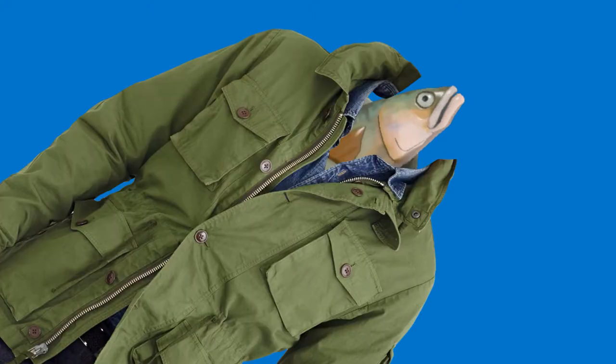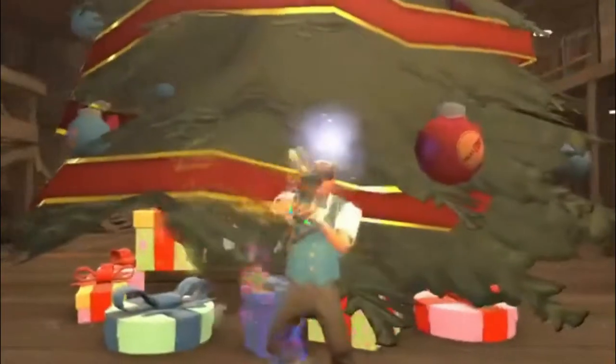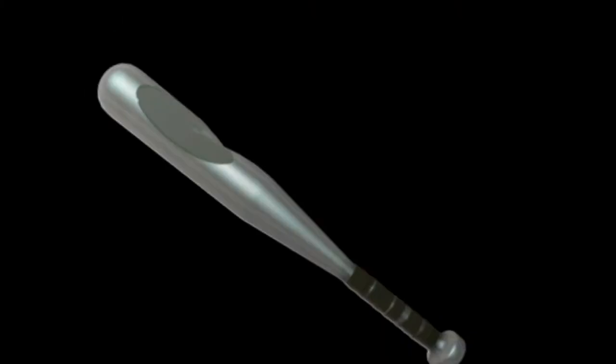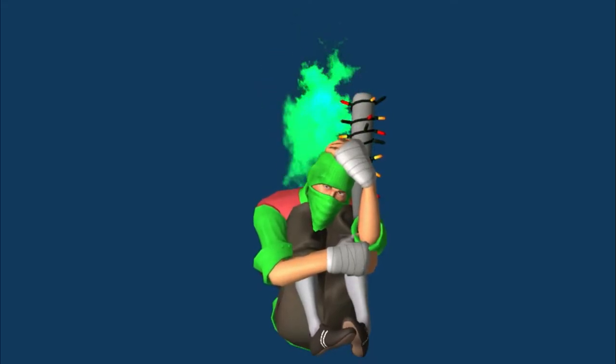Another thing worth mentioning is the sheer amount of cosmetic options the Holy Mackerel has. Decorated? Yes. Festive? Yes. Festivized? Yes. Unusual? Did I stutter? Now let's look at the Bat's alternate skins. Wow, yeah, that's totally worth 13 keys.